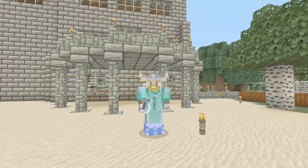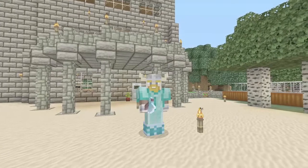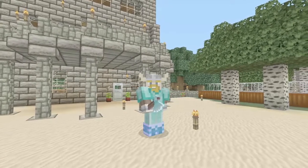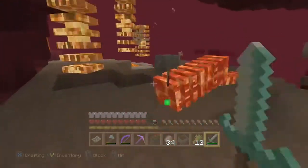So today we're going to swim in lava, but we have to have our fire resistance. Now initially I thought this was going to be some sort of enchantment for armour, but it turns out after doing some research it's a potion. So we're going to brew a potion — but first of all we need to go into the nether. We're looking for some blazes.